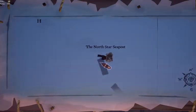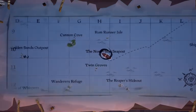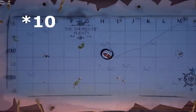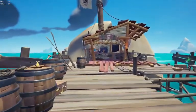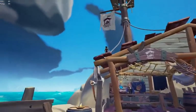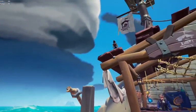The first thing you're going to want to do is come to the North Star Seapost on the map. It is in the grid square H12. When you get to the North Star Seapost, you're just going to want to come right up here and talk to this bird, and that is all you need to do right now to get this lantern, so do it fast.